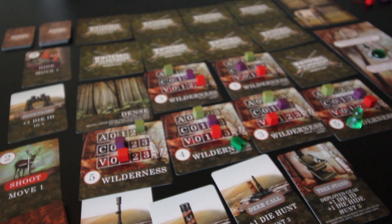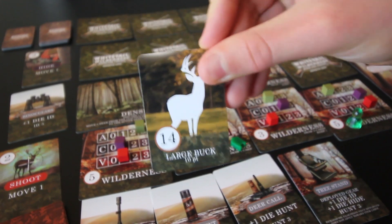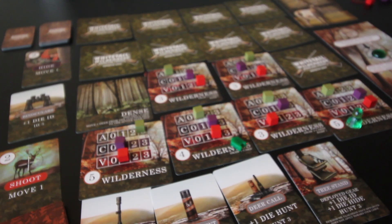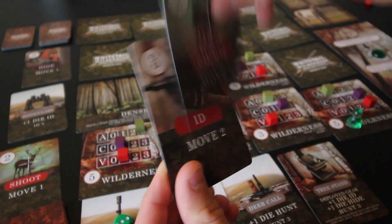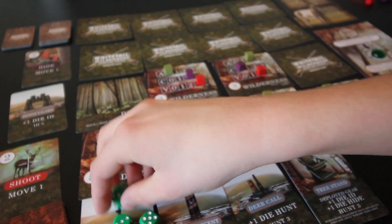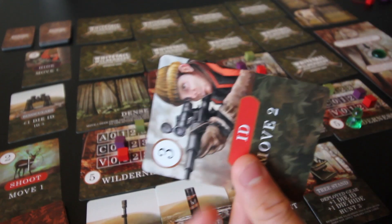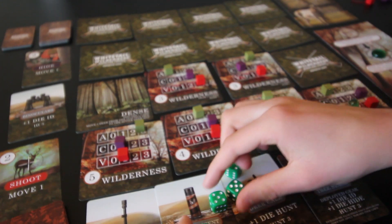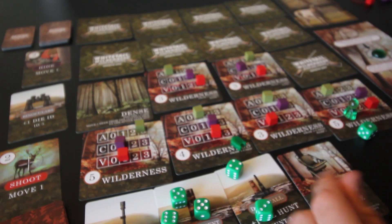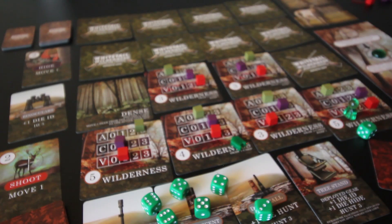We see the deer we want — the large buck — and we're going to shoot it. We get three dice from our advantage, two dice from the shoot card I'm discarding, and then two more from the telescopic sight — seven dice total, plus one card we can discard to bump. Rolling: wow — four successes! We need two successes at medium range to hit, so we successfully bag this buck and get 14 points.